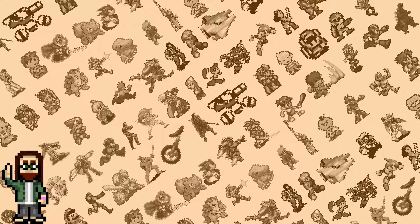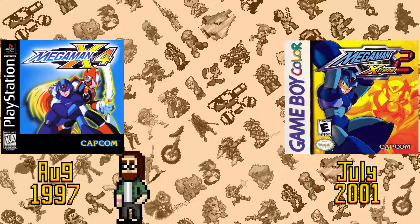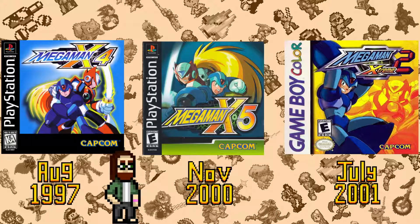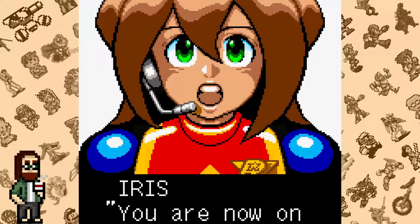However, the games didn't release in this order. Mega Man Xtreme 2 came out in July of 2001. That's worth pointing out, as Mega Man X4 hit shelves in August of '97 and Mega Man X5 released nearly a year before Xtreme 2 in November 2000. Because of this, there are some interesting choices made in terms of the story and gameplay here.